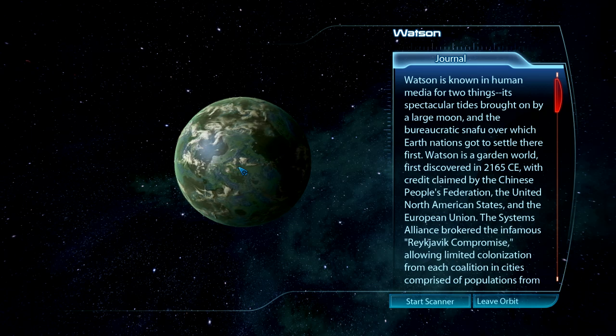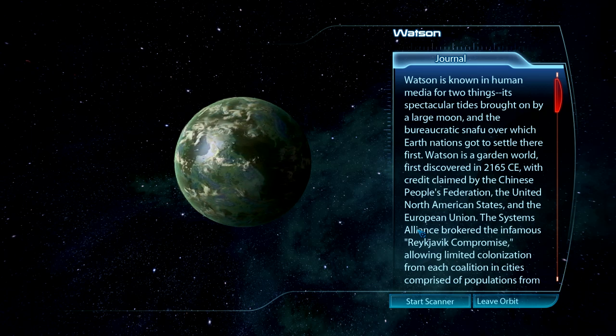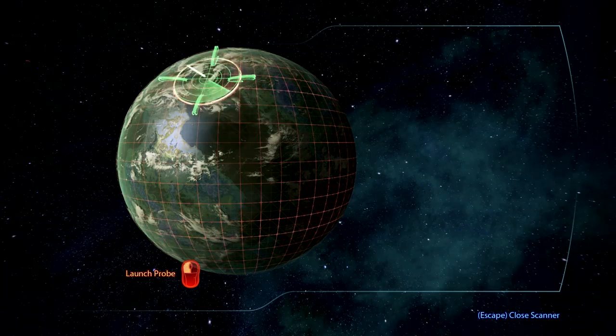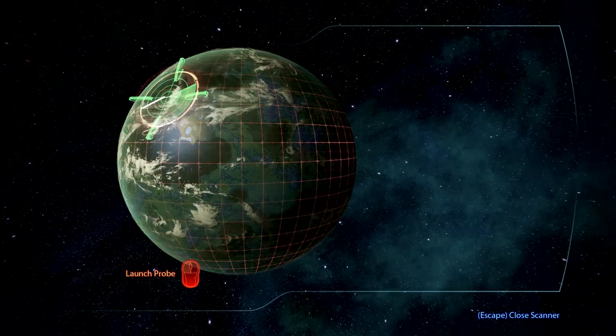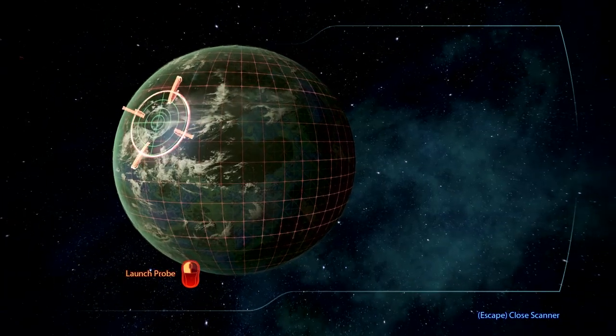Watson is known in human media for two things: spectacular bright tides brought on by a large moon, and the bureaucratic snafu over which Earth nations got to settle there first. Watson — I want to say that's from some inspector guy, the world's greatest detective. I can't believe I forgot his name. And the planets pan so slowly — from one end of the mouse pad to the other, that's how far one swipe gets me. Fan-fucking-tastic.